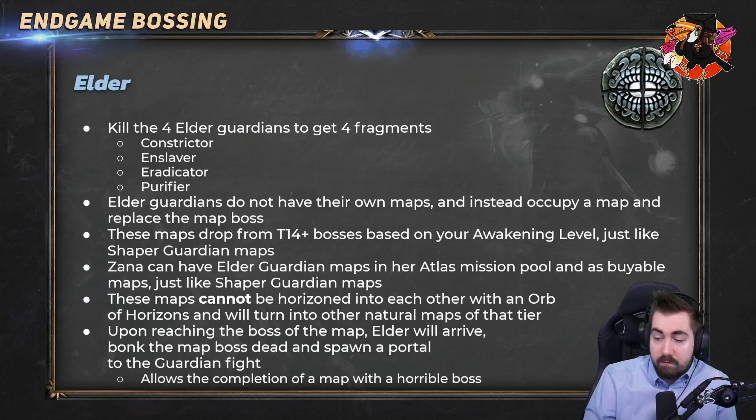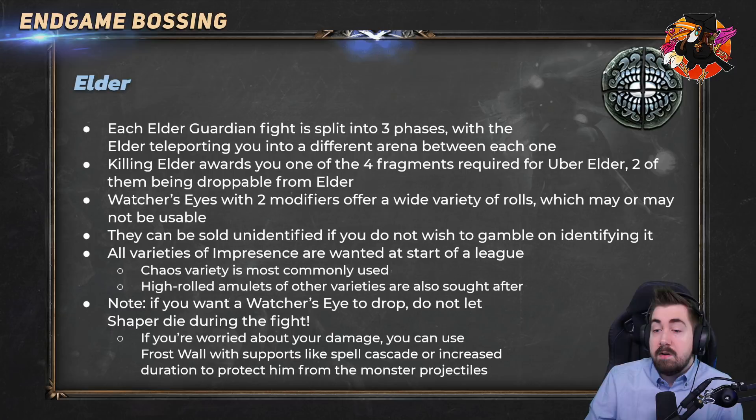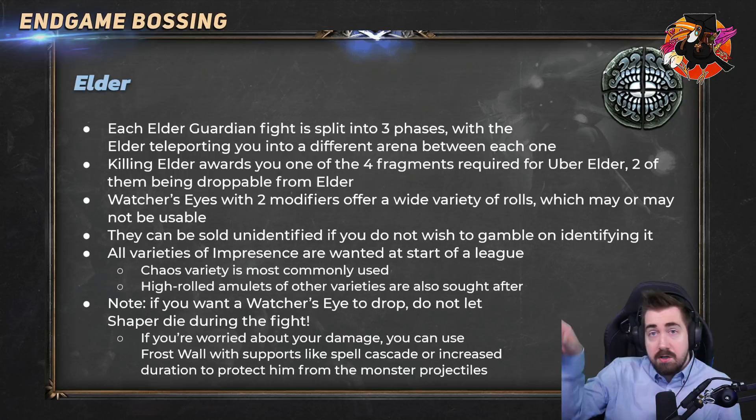Elder guardian maps also drop from tier 14 bosses based on your awakening level, just like Shaper guardian maps, and Zana can have these as well. When you reach the map boss, the Elder can arrive and kill the boss so you don't fight the normal map boss — unlike Conqueror guardians. Each elder guardian fight is split into three phases and you get some flask charges between each one. When you kill the Elder, that awards you with one of the four fragments required for Uber Elder, with two of them now being droppable from the Elder. This boss also drops Watcher's Eyes.